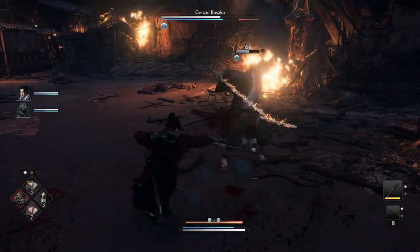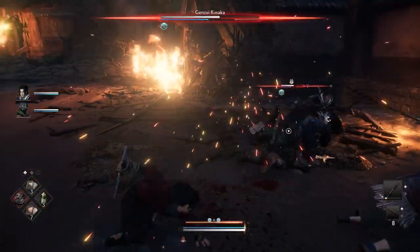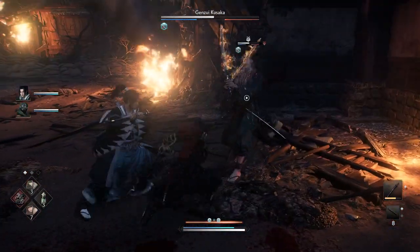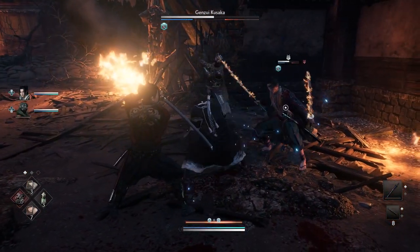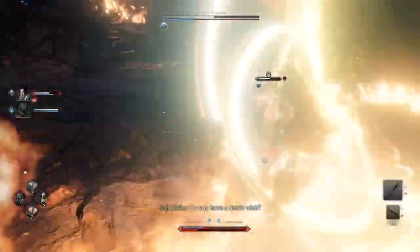So we can at least take 3 hits. He's doing his red attack right now, so we're countering them. The dash attack is easier to counter, in my opinion, if you're right up close. And I ate it there, just as I said that.